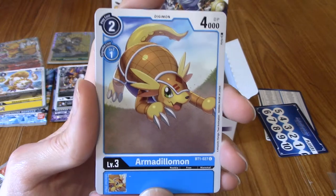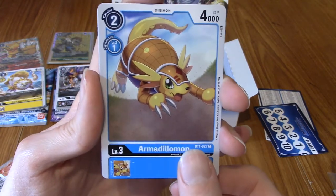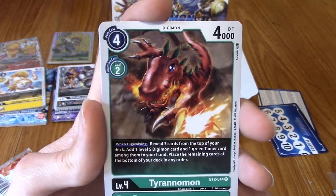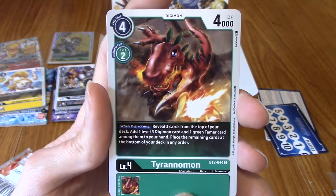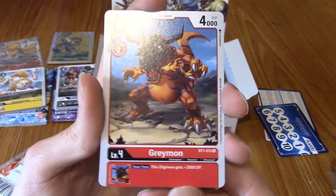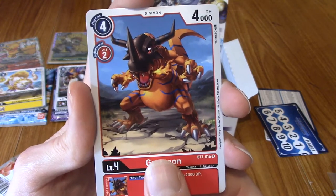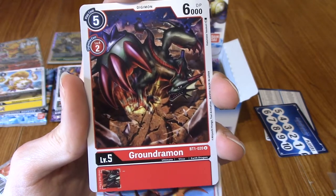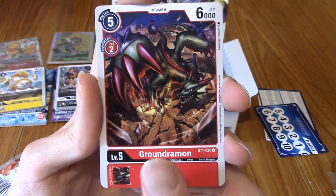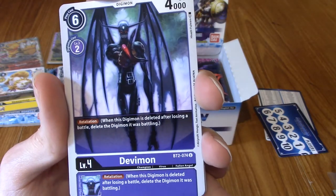Volcanic Drummon — also a common, for some reason — interesting choice. Nuclear Laser, which looks like Black Tyrannomon using it. Some Season 2 Digimon now — I love Armadillomon! I think Cody is one of the coolest DigiDestined. Armadillomon, boys. Clean art, I love that. We've got regular Tyrannomon — I don't know if that was Black Tyrannomon back there. And we've got a Greymon.